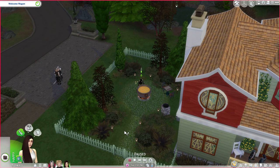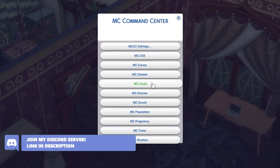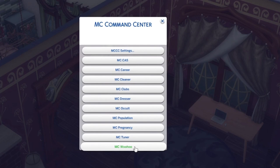There are three different ways in which you can use MCC Command Center, and the best way to get the most out of it is to use it via a computer. This gives you so many different options: MCC Settings, MC Cast, MC Career, MC Cleaner, MC Clubs, MC Dresser, MC Occult, MC Population, MC Pregnancy, MC Tuner, and MC Woohoo. Make sure to download the MC Woohoo add-on from the website, because if you haven't, this option will not show up at all.